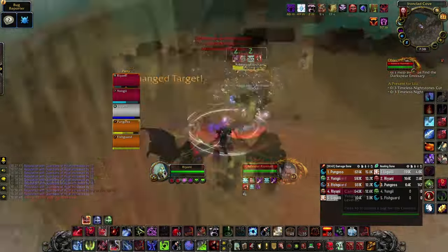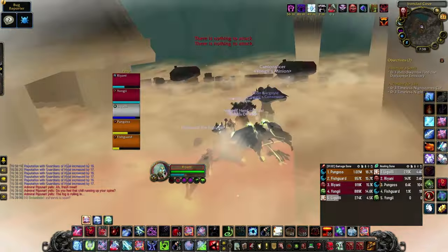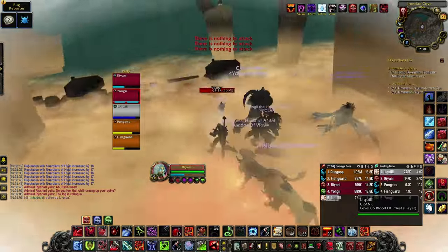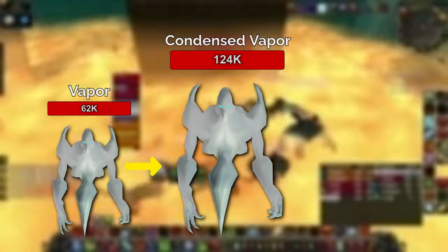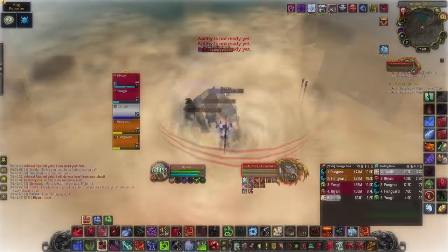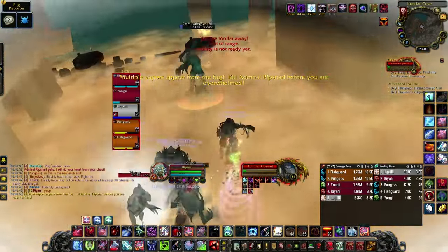Then we have Admiral Ripsnarl. He runs away and hides at 75%, 50%, and 25%, and summons adds. These have a small amount of HP and should be focused down. If left up, they become big and double in health. If left up for long enough, they explode and do massive damage. Prioritize adds while damaging the boss and he'll be good to go.